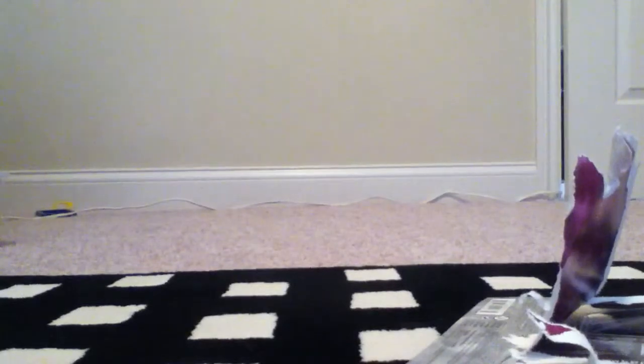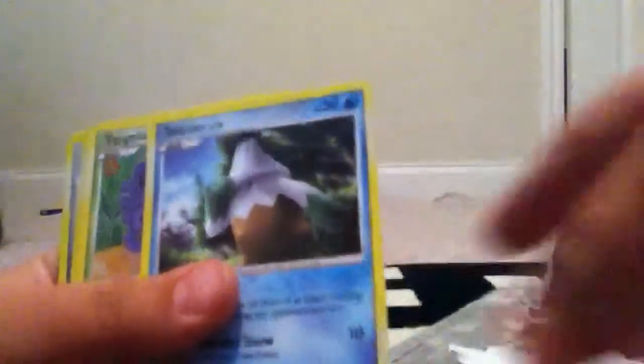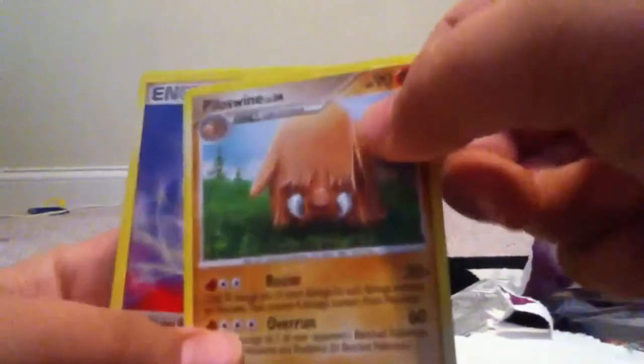My second pack will be... Torterra is on the front. Binion, Snoover, Tangela, Machop, Duskull, Miltank — ooh, Magnezone, it's kind of cool — Piloswine, Energy, and Scyther.